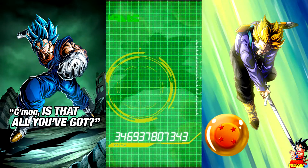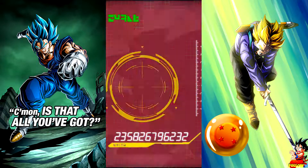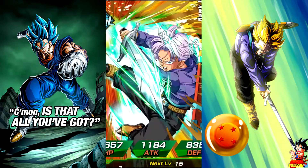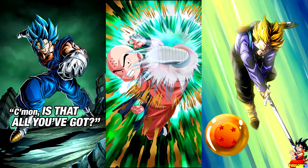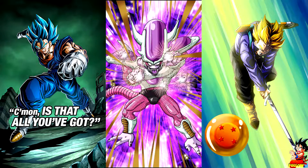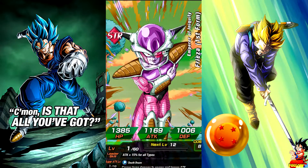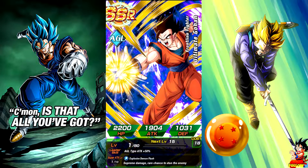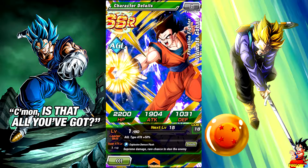We have Jedhoria SR. I already had this Vegeta. Trunks Teen. Krillin — multiple Krillins — and Third Form Frieza. First Form Frieza. Seems like we're not getting anything else. And the Gohan I pulled from Gogeta's banner when he first came out — that was the last SSR. Well, that was pretty lame.